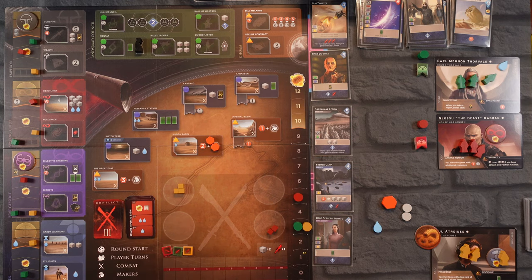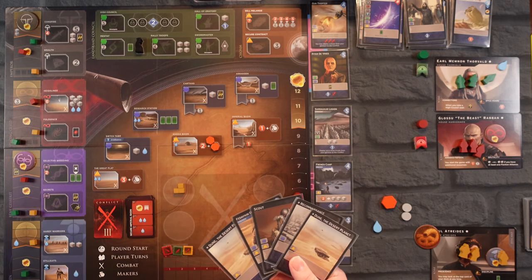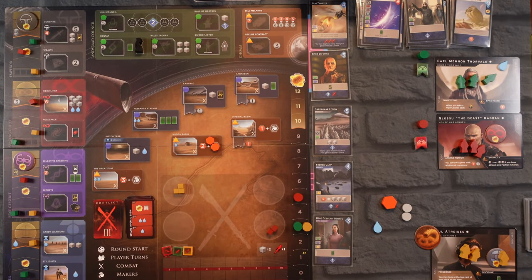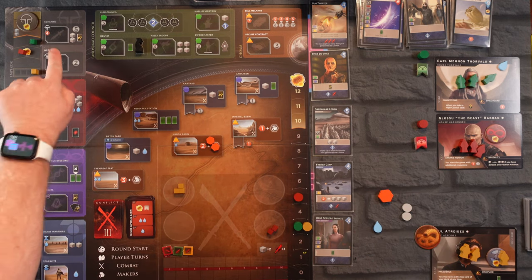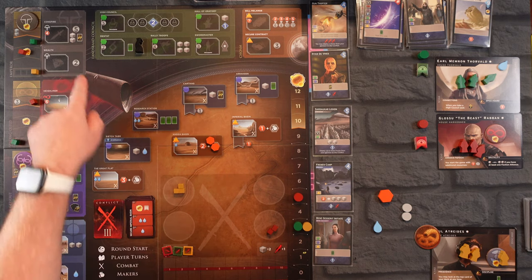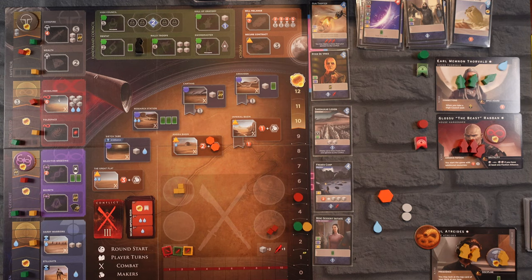One victory point and planting a flag would not be a bad idea. Unfortunately there are no icons for these influence tracks over here, which is very sad. My goal was to go with five Solari to Conspire, start up this track, get two soldiers for my garrison, five Solari, and an intrigue card. I would have been happy going up this track here — I think we only need one move to solidify it.